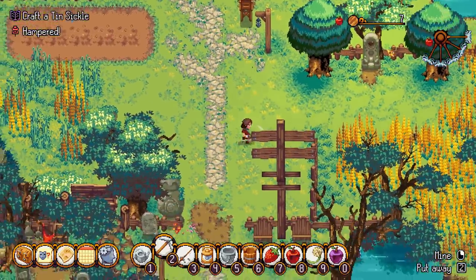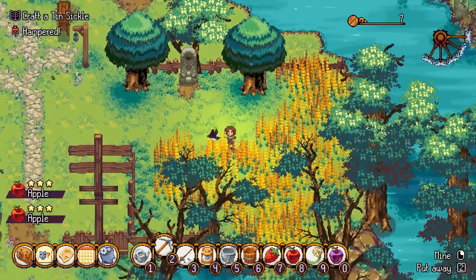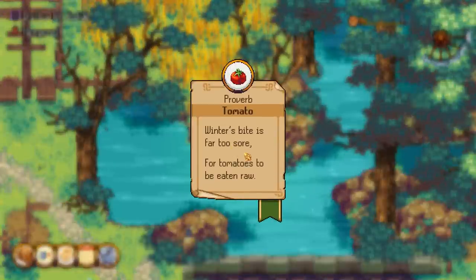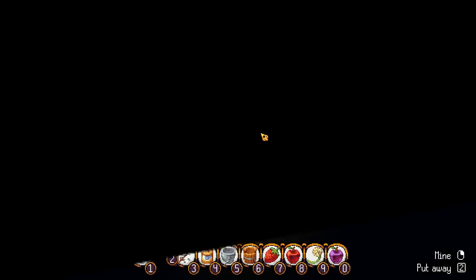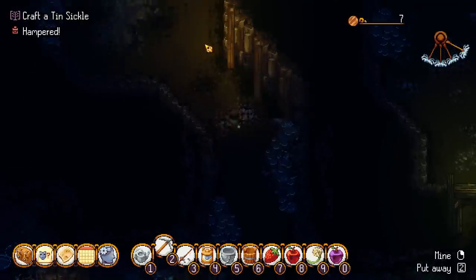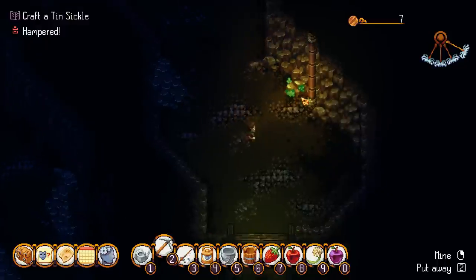It could be worth trying to unlock the map stones whilst we're here, but I also need to finish the quest with Jeremy. Got a proverb whilst we're here: 'Winter's bite is far too sore for tomatoes to be eaten raw.' But we'll come back here another time. Right now I need to go back through the mines to the other side and finish this quest. We've got the tin ore - we just need to go and craft it now.